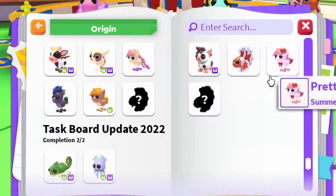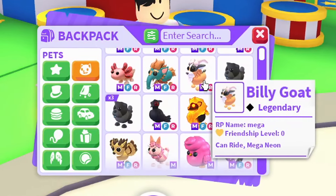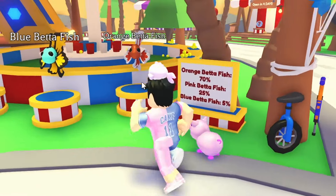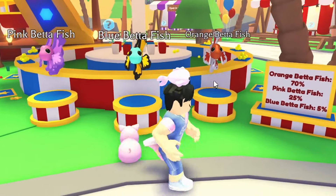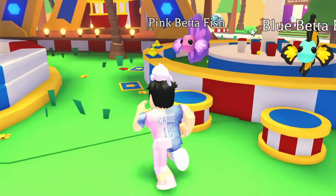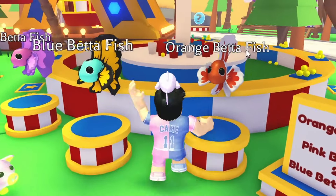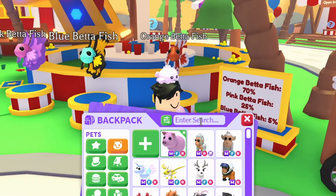These are all the brand new betta fish and I'm gonna make it my mission to get them all in mega neon today. We want to get the betta fish — all of them — in mega neon form. We have the orange betta fish, the pink betta fish, and the blue betta fish. Honestly my favorite is the pink one, it looks so cool, but I just want to get them all in mega neon form.